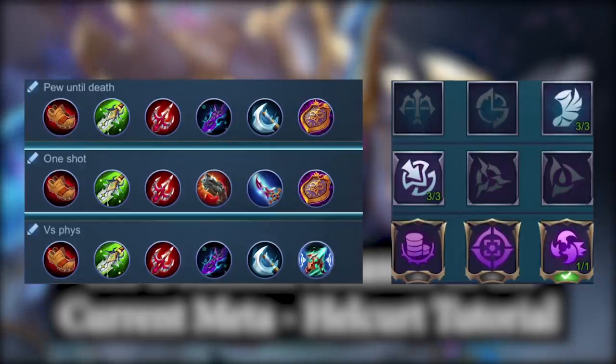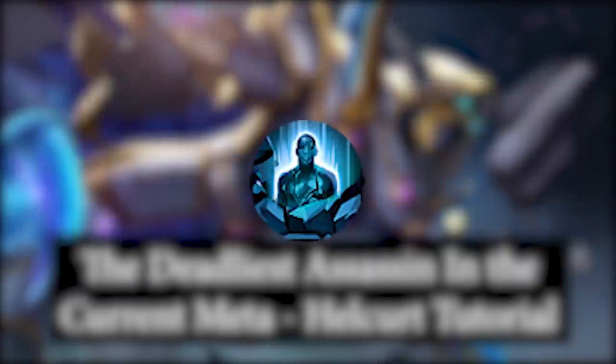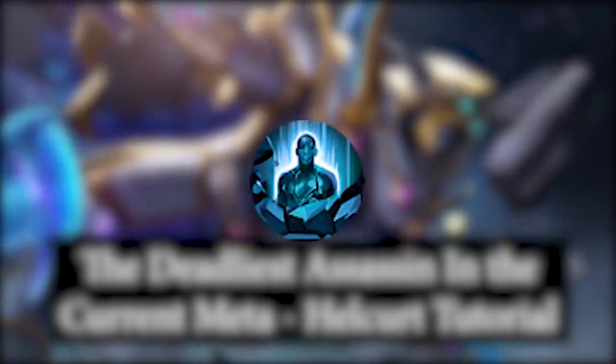These are my builds and emblem setup. Killing Spree is absolutely the best talent for the assassin emblem right now. As for the spell, I would 100% only recommend Petrify.